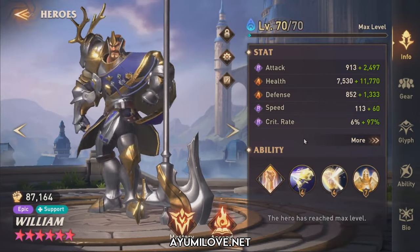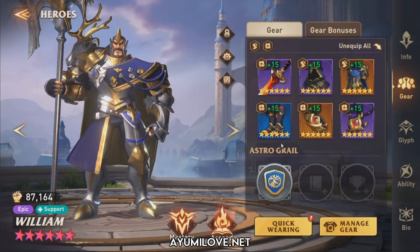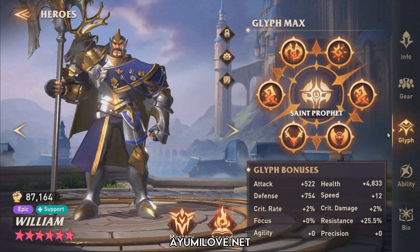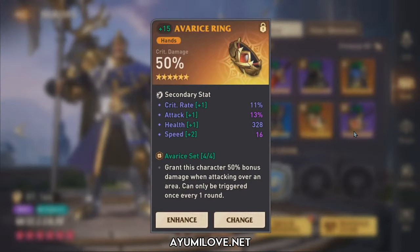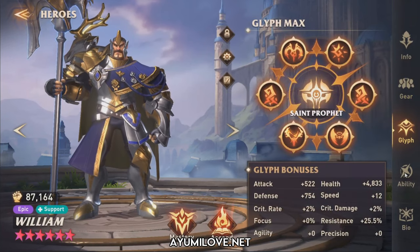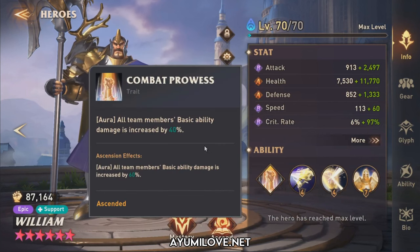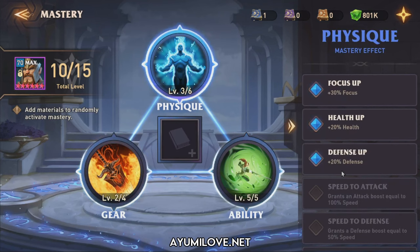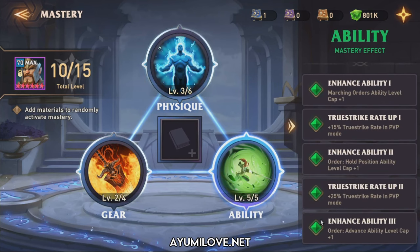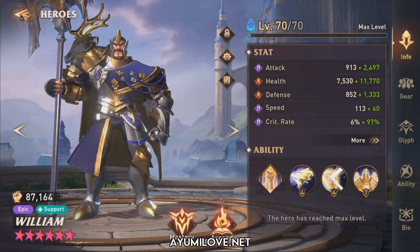For William, he's currently built as a damage nuke for Ash Magistra, prioritizing attack, critical damage, some focus, and speed, geared in an avenger set and radar set. His glyphs and abilities are all maxed. Ascension 2 is important to improve his basic ability damage from 40% to 60%. For masteries, max out the ability mastery effect, as it increases the chance of applying defense down to 100% and provides an additional counter attack buff.